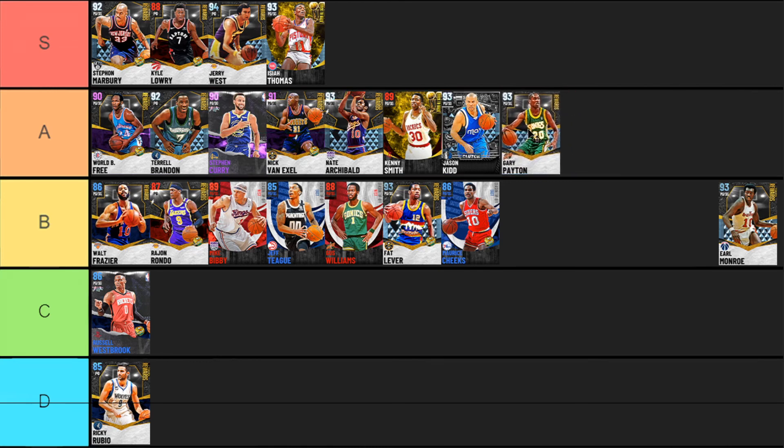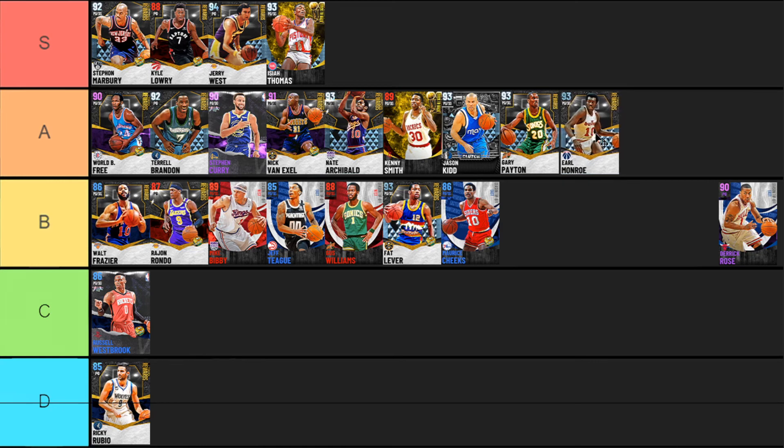Earl Monroe is a really really solid card from the diamond token market as well — 6'3, good height, a bunch of really nice gold badges, 30 of them solid. He can shoot the three ball great, is really quick, and has decent defensive stats but no clamps whatsoever to help out. Earl Monroe is always tough to rank — he has a really decent jump shot and good overall stats, but the defense does hurt him. He fits into A tier — lots of really good things but missing one or two things that would skyrocket him to S tier.